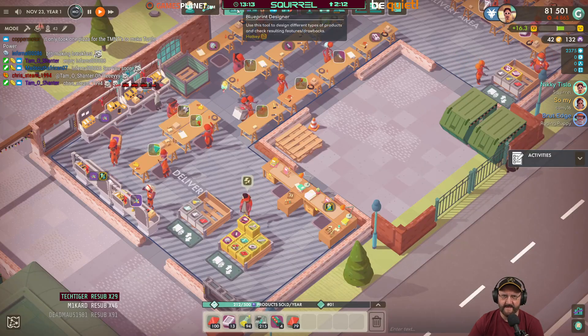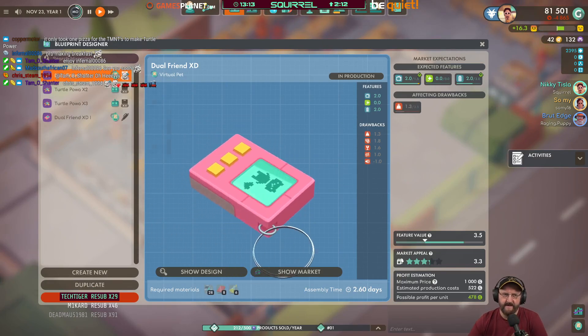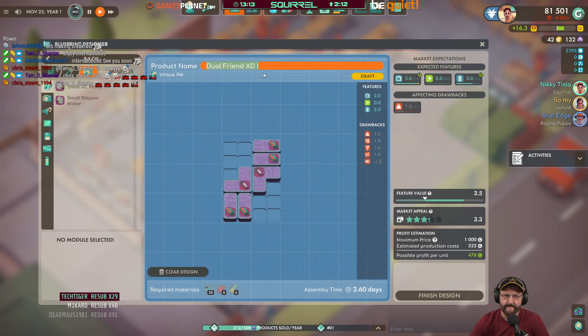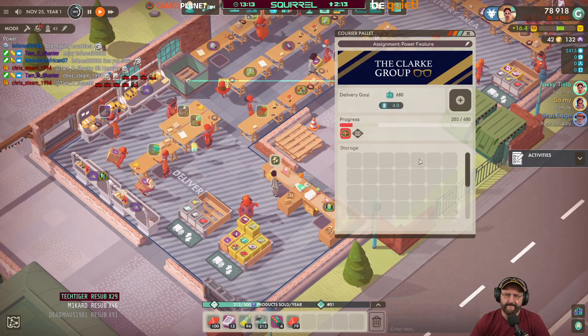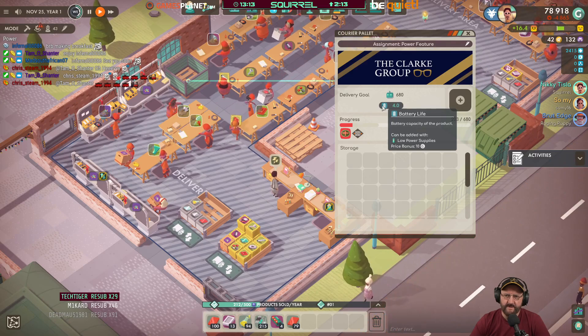And then what we have to do is go back into the Blueprint Designer, go to that product, click on Duplicate, and then basically design a version two. So for this Clark Group product type toy robot, it doesn't look like we're making a product that we can select. I don't know whether it's because we haven't got a battery life of four. So if you go to the Courier Pallet and click it, it says delivery goal, product type toy robot, and the battery life expectancy says four.